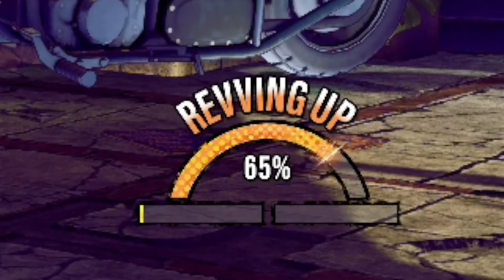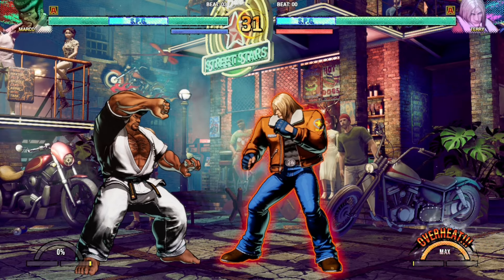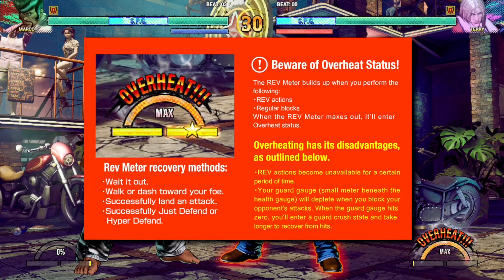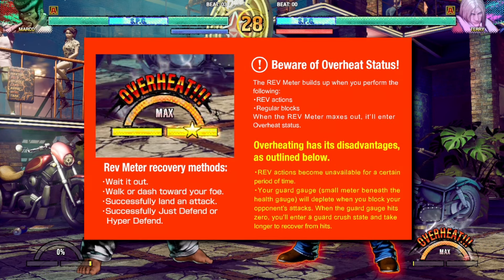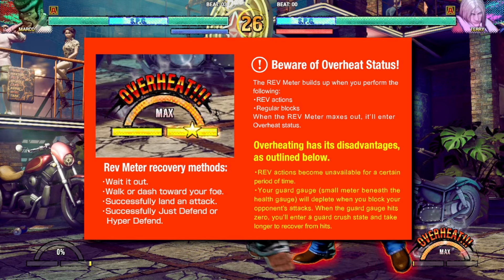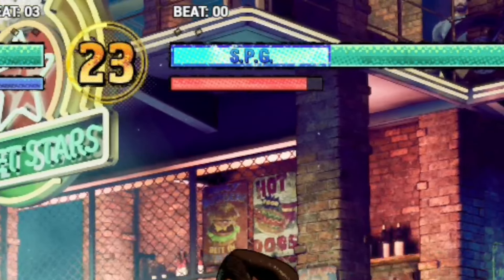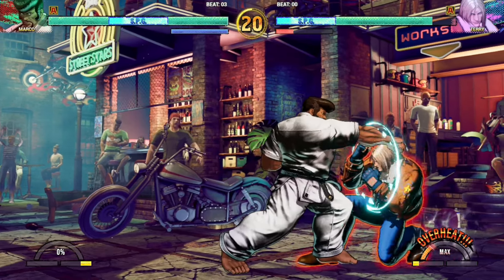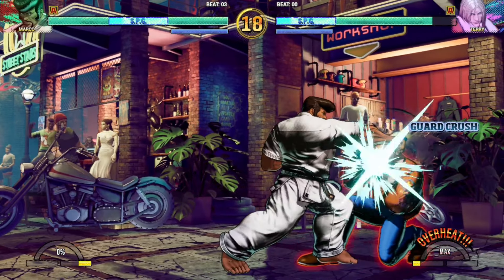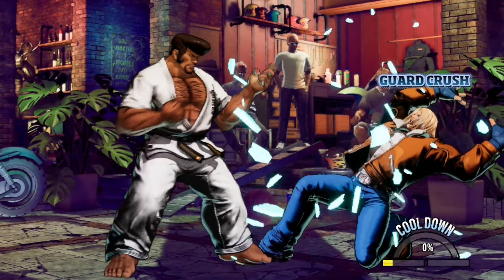The Rev meter starts at 0% at the start of the round and goes up and down depending on the actions performed. Once you hit 100% you'll go into overheat — think of this as Street Fighter 6's burnout. Once in overheat, you can't use any more Rev actions for a limited time. The guard gauge, the little blue gauge below your life bar, also turns red, meaning it can deplete when blocking normal attacks. Once it hits 0, you will be guard broken and open to a huge combo.